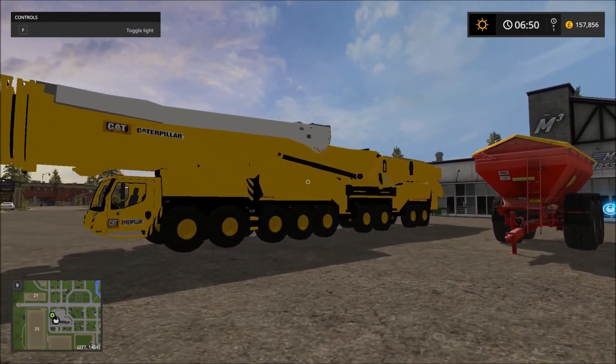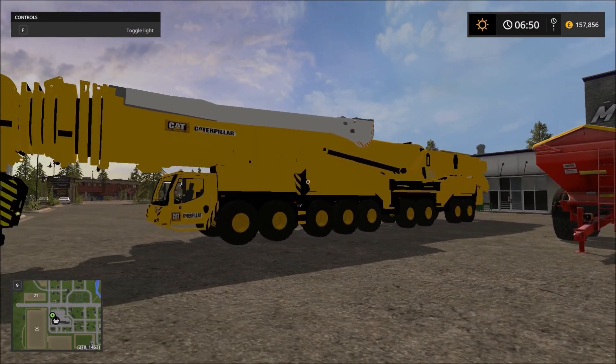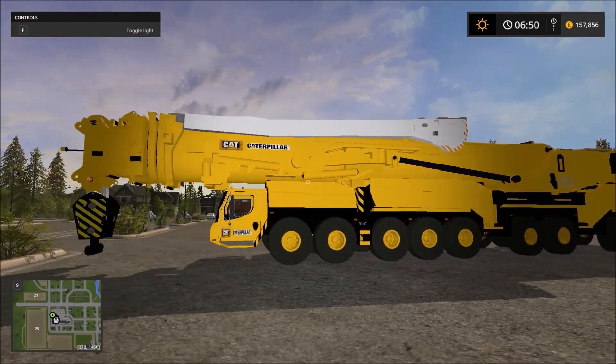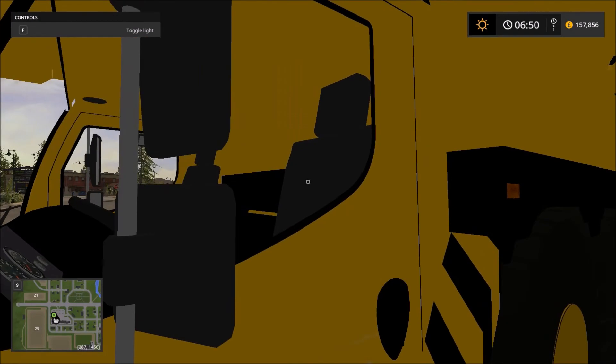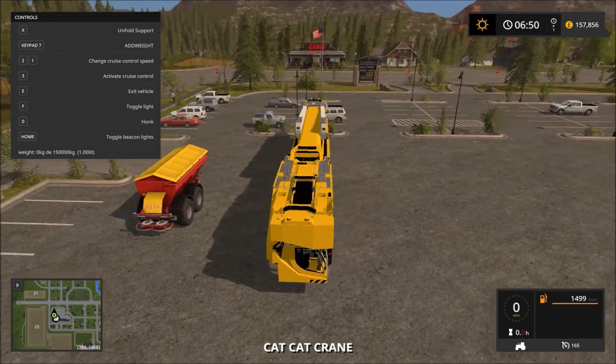What's going on guys, this is Venom Stripe and today I'm in Farming Simulator 17 doing a mod spotlight on this Caterpillar crane. This is an absolutely massive crane that does semi-sort of work. This was made by Winston 987.